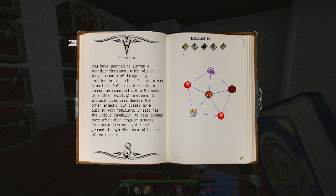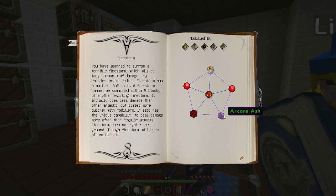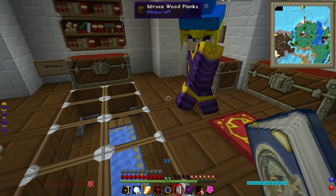Firestorm. Here we go. Where are you? You're downstairs? Yeah, yeah. You have... hang on, let's swap spells and we'll unlock one each. This needs netherrack, fire essence, fire essence, arcane ash. See, have we got this cast out to unlock it? Oh yeah, of course.